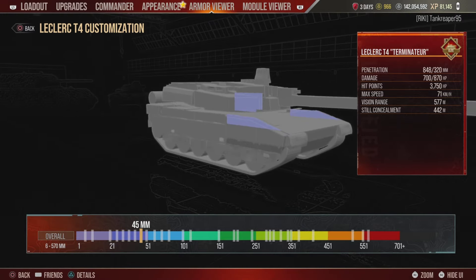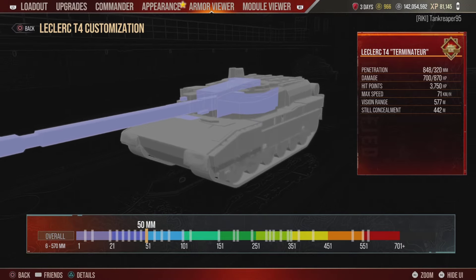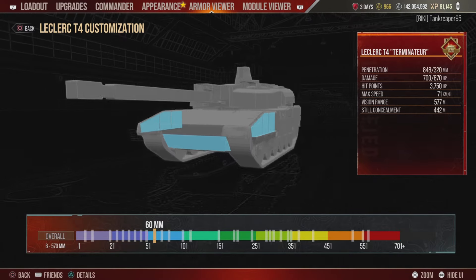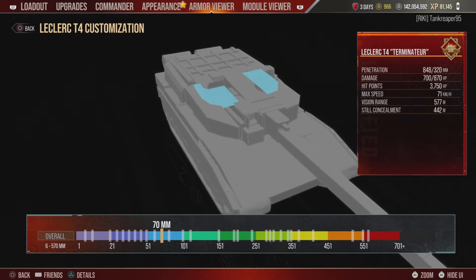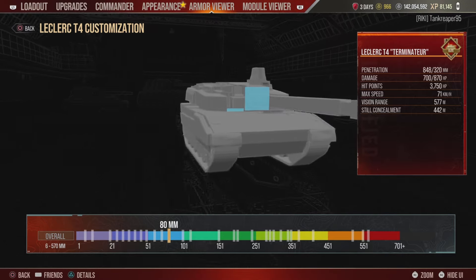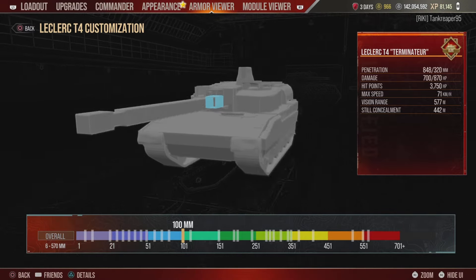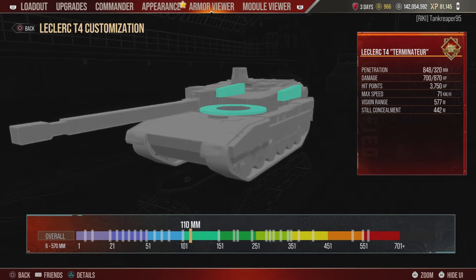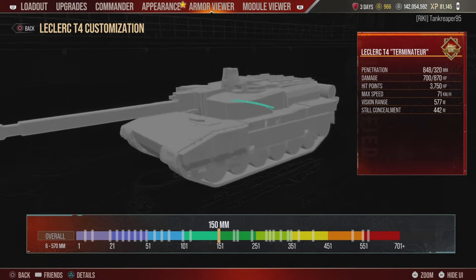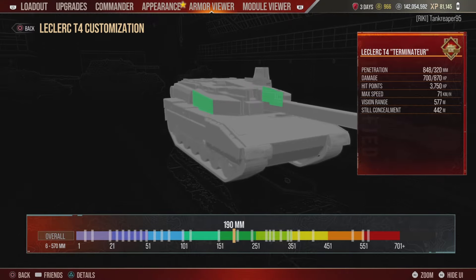There's 45mm on side bits of the hull and turret. Then 50mm covers the gun and the forehead of the tank plus internal armor spacing. 60mm covers the lower plate and more spaced armor on both sides of the front. 70mm covers two bits on top of the turret roof, and 80mm is around the gun mantlet, with 100mm within the gun mantlet itself.